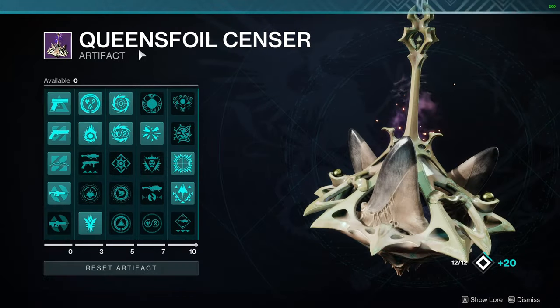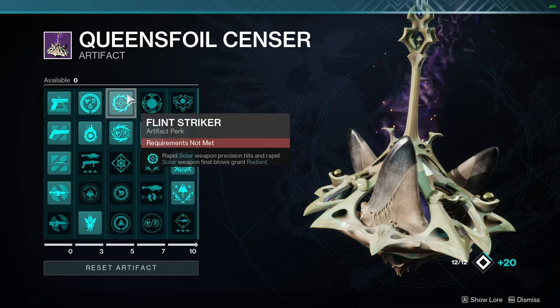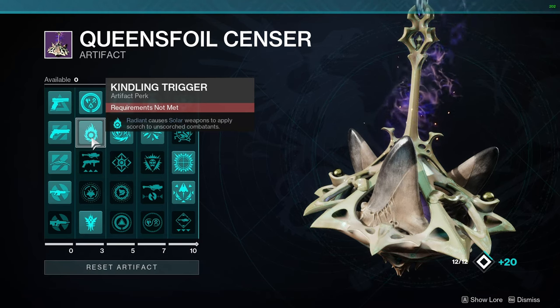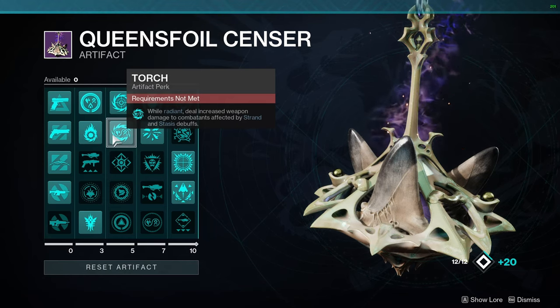Now I'm going to talk about the artifact, because there's a few things that are really important here. The first one being Flint Striker — Rapid Solar Weapon Precision Hits and Rapid Solar Weapon Final Blows grant Radiant. Radiant is a 25% damage buff to all of your weapons, and since we're going to be using other ones, not just the machine gun, that's pretty useful. Then Kindling Trigger — Radiant causes Solar Weapons to apply Scorch to Unscorched combatants. This one isn't as important as Incandescent Scorch's anyways, but we might as well use it. Then Torch — while Radiant, deal increased weapon damage to combatants affected by Strand and Stasis debuffs. We're going to be using Strand a lot, so all the Unravel will be everywhere, and we'll just deal 5% more damage to everything affected by the Unravel.